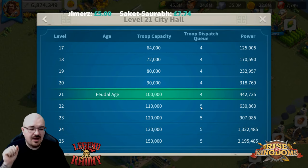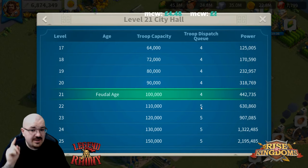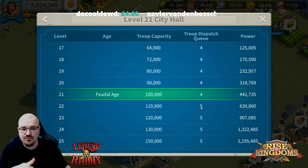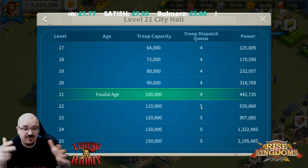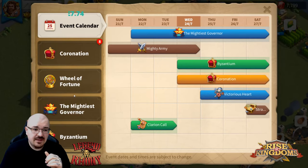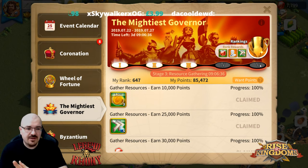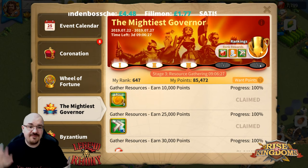Basic farm accounts generate resources non-stop once set up. The advanced accounts are for three things. First, training a lot of tier 4 troops for reinforcements — in buildings, rallies, or my city — any reason where I need tier 4 troops. This account is also on a different Google account, so with multiple devices it's very easy to manage. The second use is injuring troops for the Mightiest Governor event. The fifth day of that event is all about injuring or killing troops, and I prefer injuring.